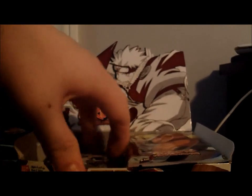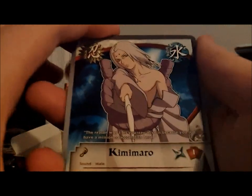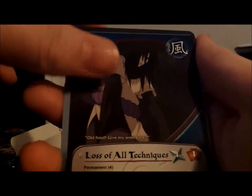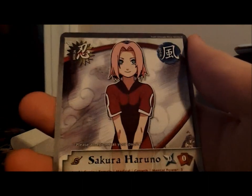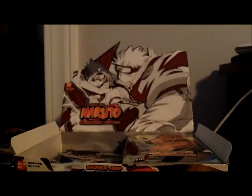Next pack. These cards are so stupidly hard to get open. We got Kimimaro — first time I've seen that — Wipeout, Gamakichi, Loss of All Techniques, Cliff Climbing Training, Become a Pupil, Bee-Bomb Jutsu, Parallel Common, Insect Wall Jutsu, Sakura, and a rare I don't know who that is, so I'm not going to attempt to say the name.